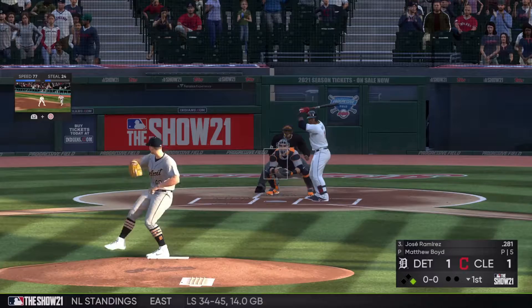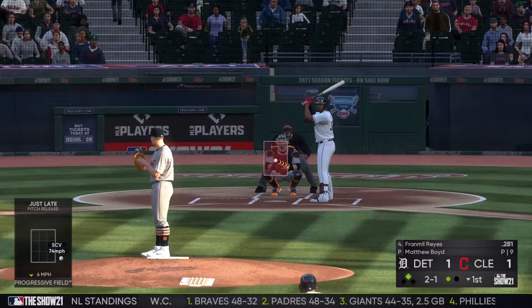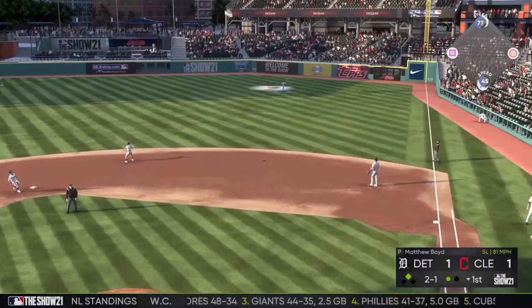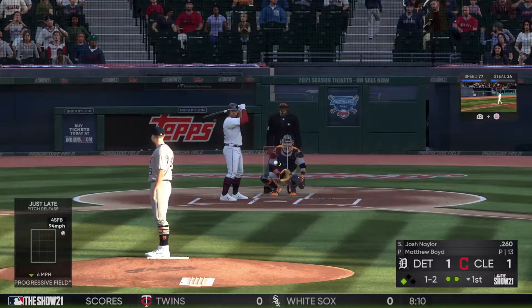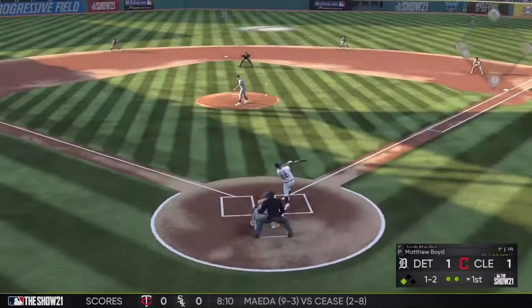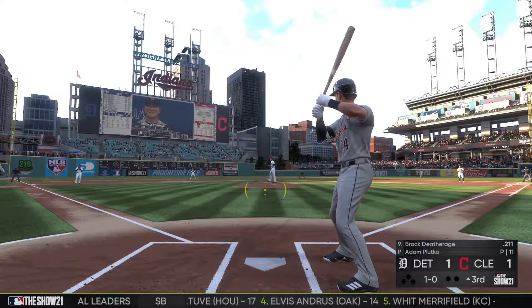Jose Ramirez pops up into foul territory and Canelario makes the catch for out number one. Reyes is up with a 2-1 count after a steal from Hernandez, and he sends the ball to right — Brock Deathridge camps under it for the catch, but the runner advances to third. Josh Naylor flies out to center, with Victor Reyes underneath it to keep the game 1-1.